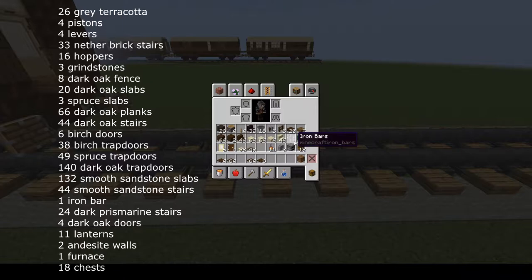For the inside: 1 iron bar, 24 dark prismarine stairs, 11 lanterns, 3 andesite wall, 1 furnace, 18 chests, and an additional 72 dark oak trapdoors. And of course, a waste block of your choice.